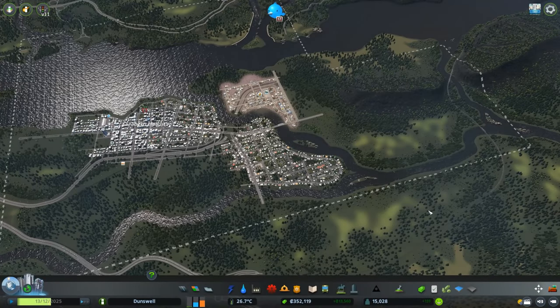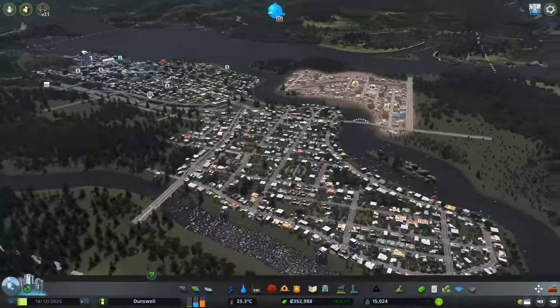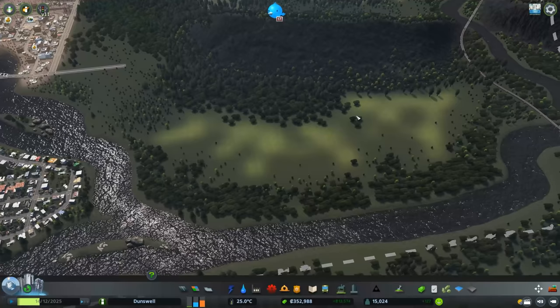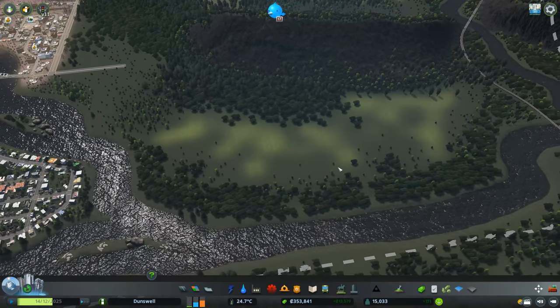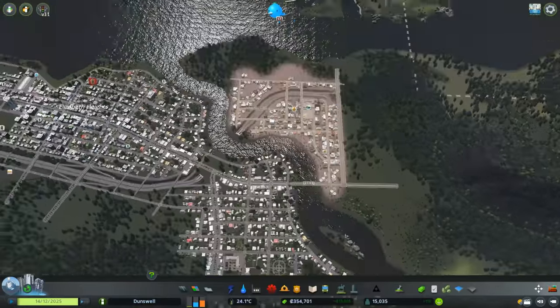Hey everybody, how's it going? I'm the Timmeister and welcome back to Dunswell. We're gonna jump right into this episode. You probably know what's going on — we're gonna develop an agricultural area over here on industrial island.